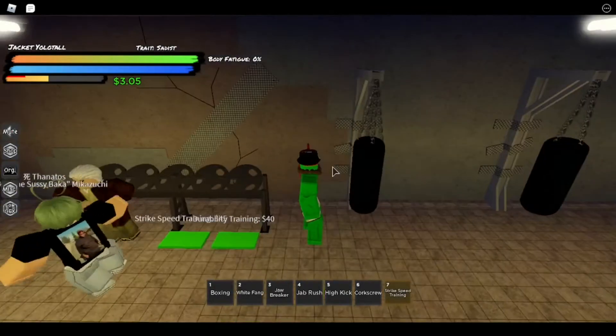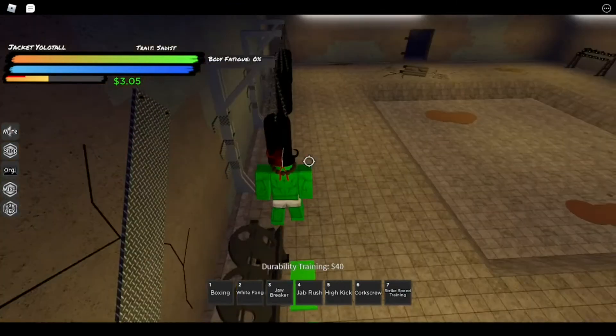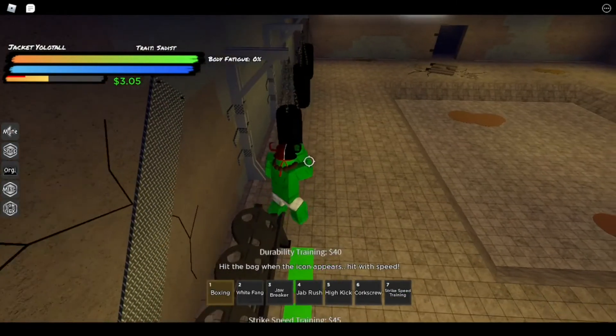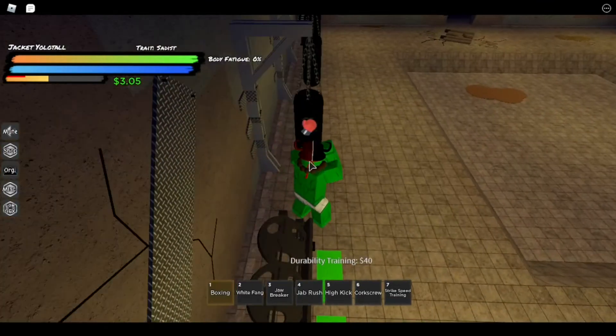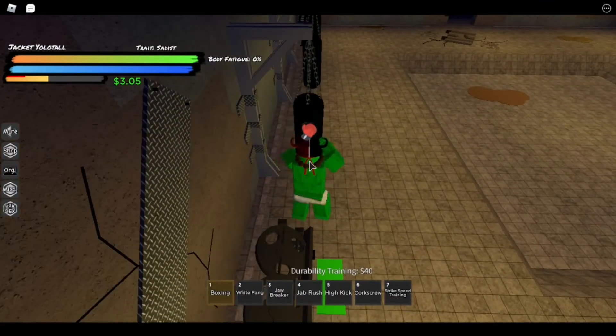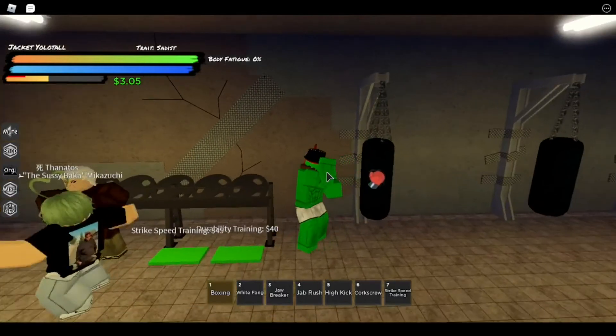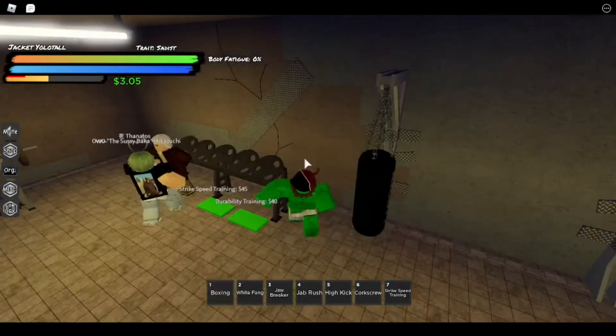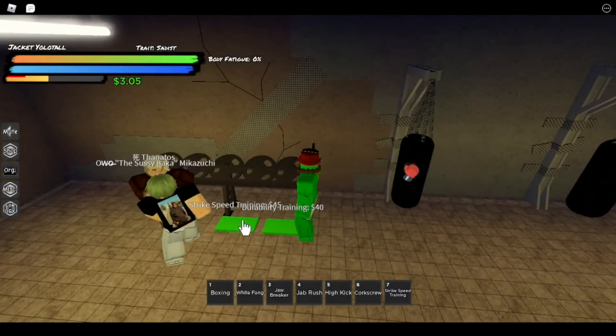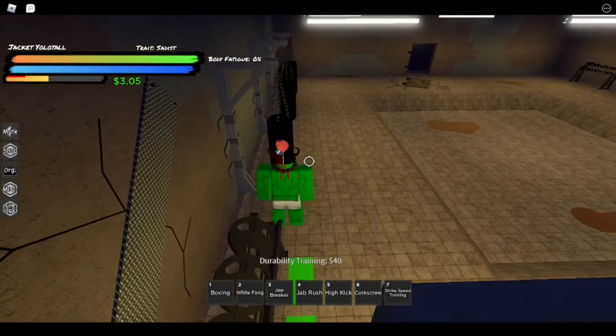You gotta stand here and get the right position where you can hit the bag from far enough — like right here. You can hit the bag and activate this thing here. You can hit the bag from here, and you can buy the thing from here too. So you gotta sit like right here.